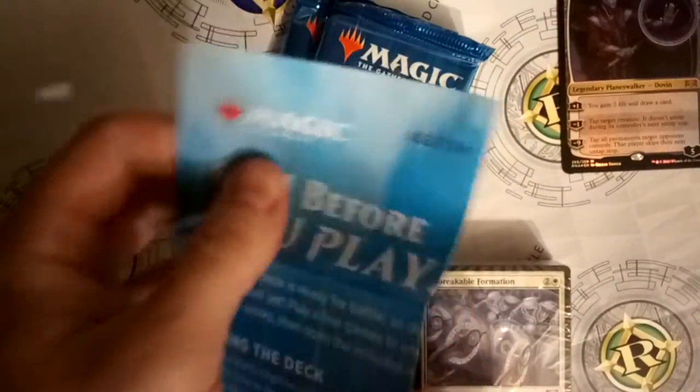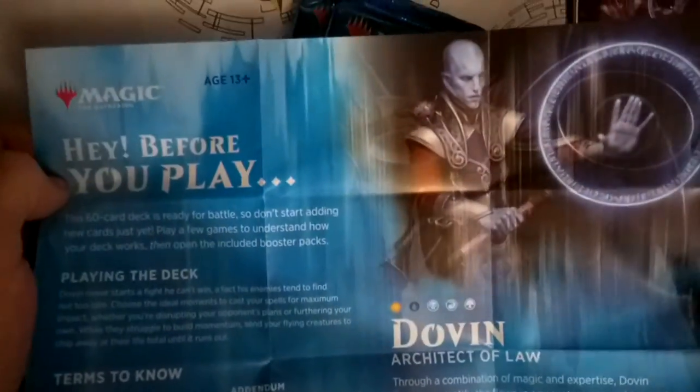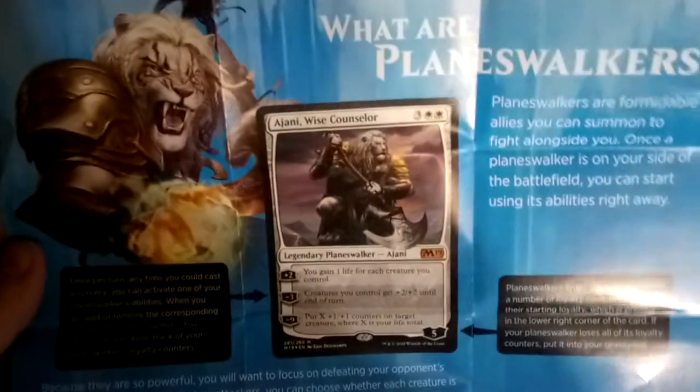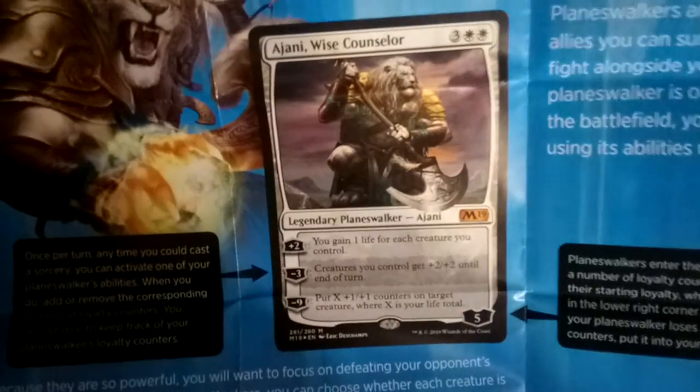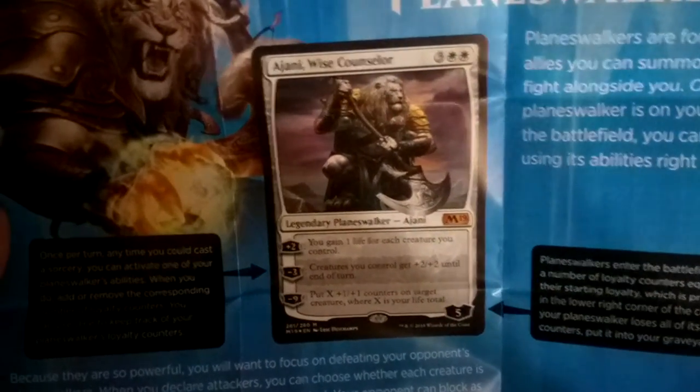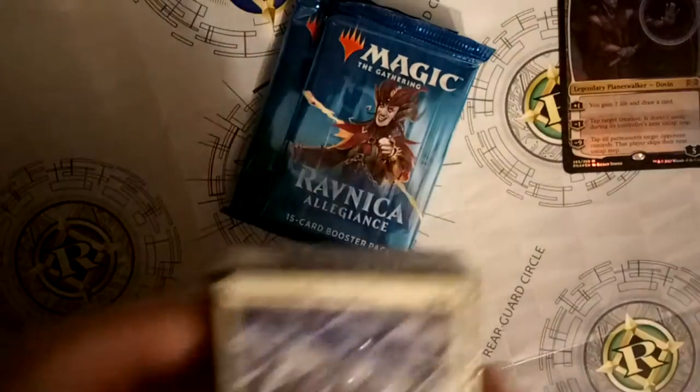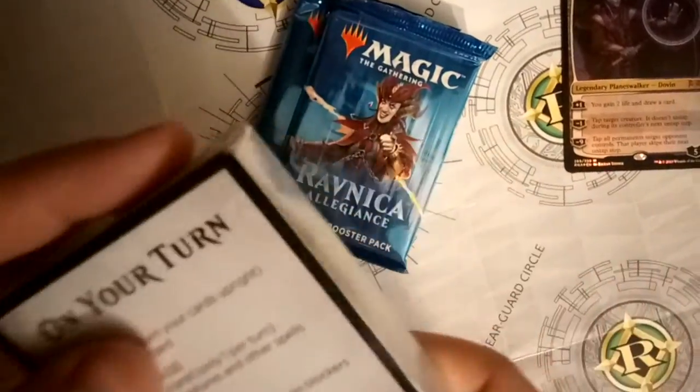It's a pretty nice standard cardboard box - we have the code and stuff. We have the 'before you play' pamphlet for new players. It's nice - it pretty much tells you what the deck does and how it plays. It's clearly an Azorius deck - white and blue. It even talks about planeswalkers, using Ajani Wise Counselor as an example, which is from the Magic 2019 planeswalker deck. I really wanted to pick up some planeswalker decks from M19.